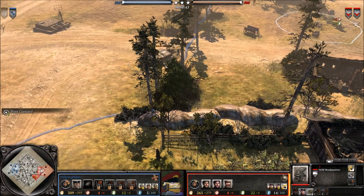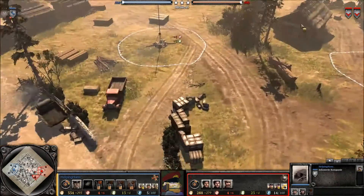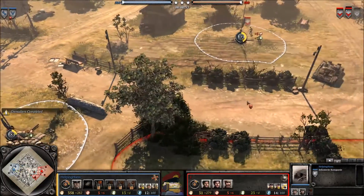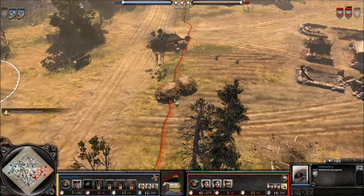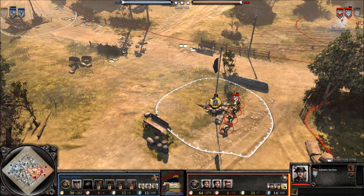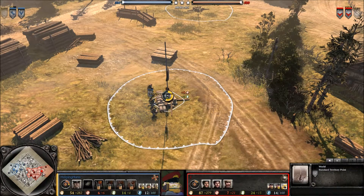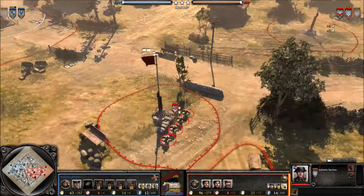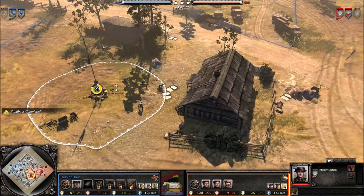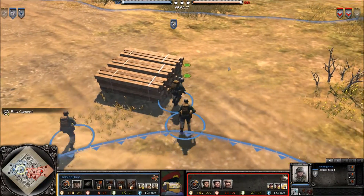We got a pioneer grenadier start there, noting no MG42 in the early game for HelpingHans. That could potentially mean a sniper with just a lot of grenadiers, but considering he's saving manpower there, I'm guessing it's a sniper — a German Scharfschütze, which puts bullets very accurately between the eyes of British infantrymen. And there you go, sniper out for HelpingHans. Pioneer seizing territory and digging in with sandbags in the northwest. Just continue northwards with the pioneer, slowly but surely, for the fatherland.